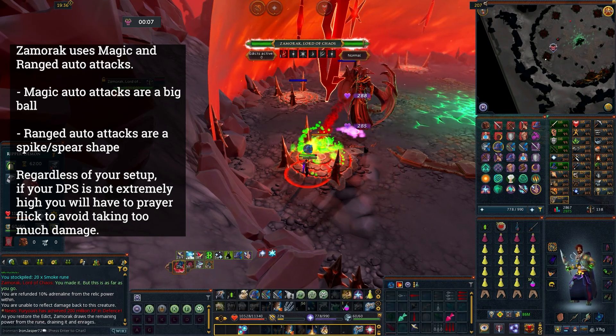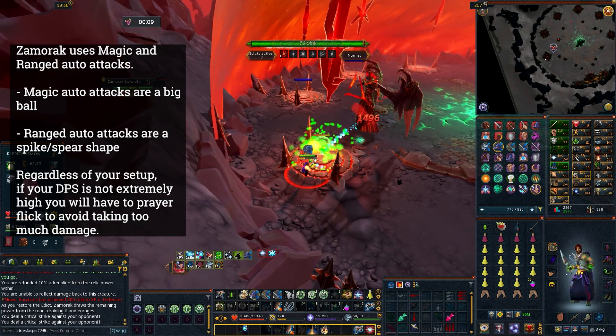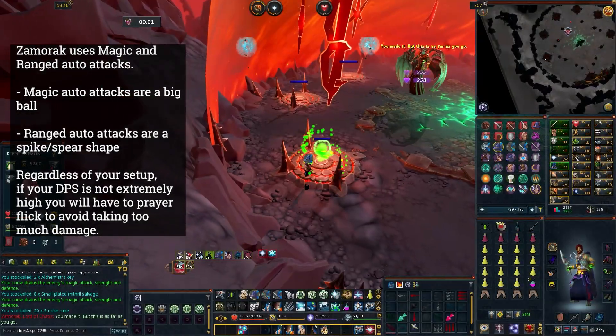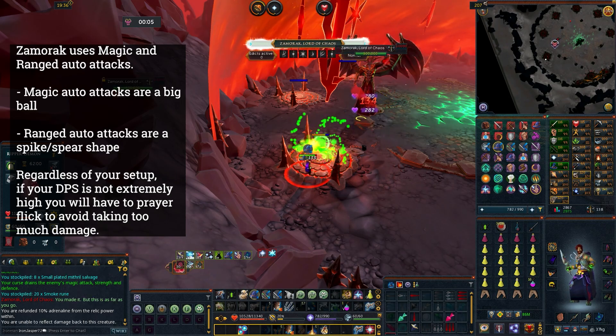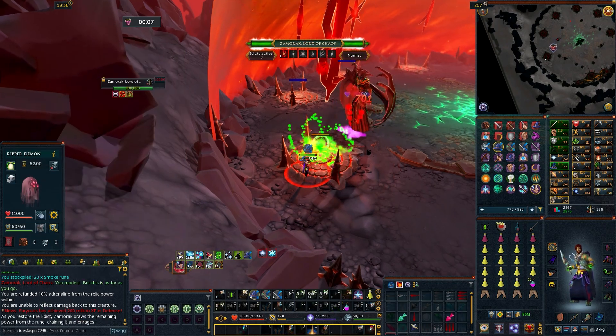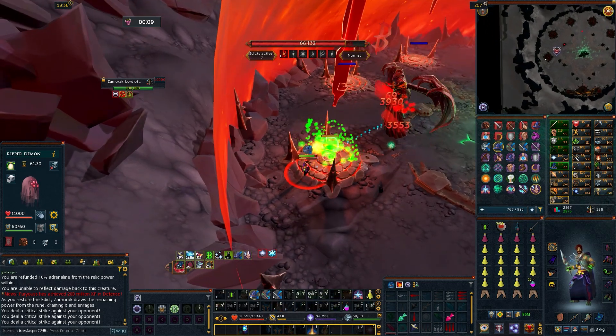It's very important to note that your adrenaline completely refills shortly after you activate a pad. Ideally, try to drop a Sunshine on the pad before it's full if possible, and then when your adrenaline is refilled, fire off another ultimate like Omnipower or Tsunami.